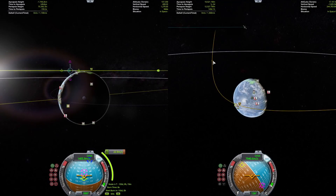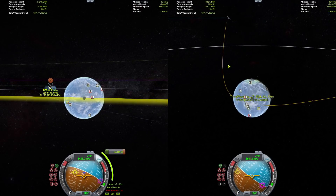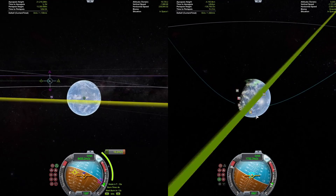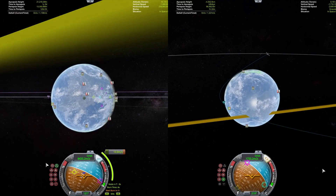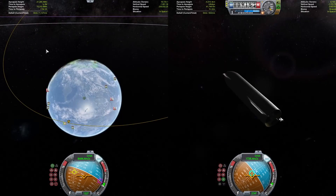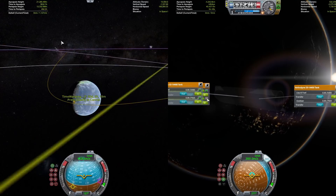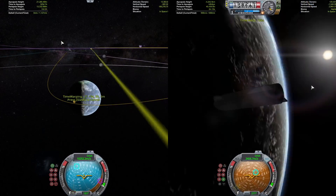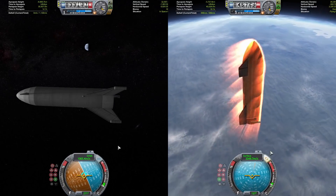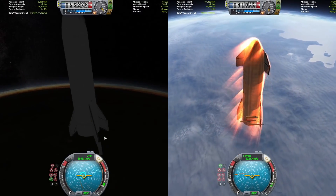BFR is finishing up its correction burn, and Starship is now in the sphere of influence of Kerbin, starting its entry. We're getting a lot of temperature gauges, trying not to melt anything. We're getting ready to do our first aerobrake pass as BFR starts to catch up a little bit, though it needs to come in a bit more aggressively since it is a little bit behind.